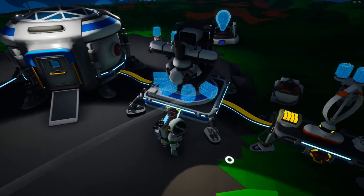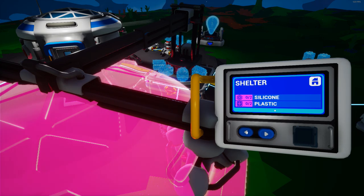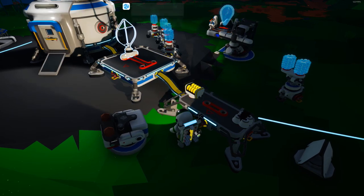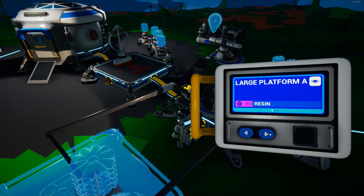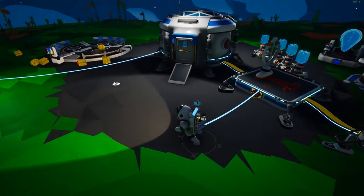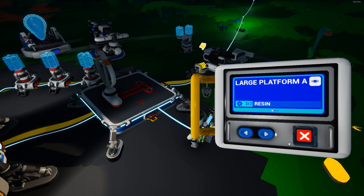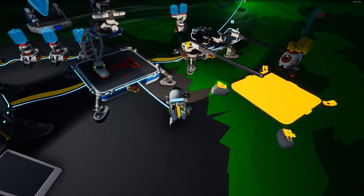Let's take that off and put on the large printer. I don't think we need a shelter right now. Let's grab this printer and put it there. Large printer — large platform A. I think we want a large platform A. Let's go ahead and do that, grab a couple of resin, put those in there, and then we can go ahead and start it. So we can get another platform to start building stuff on and doing some other stuff, because I think we're going to need a couple of those.